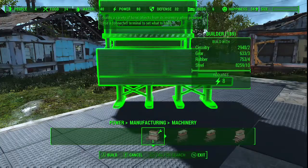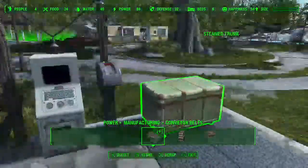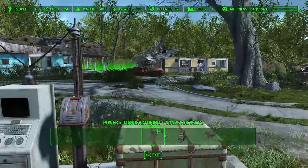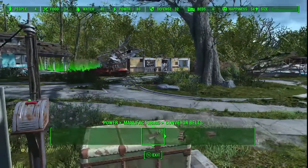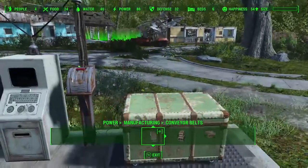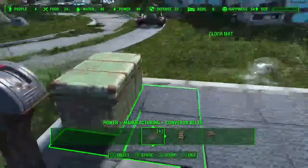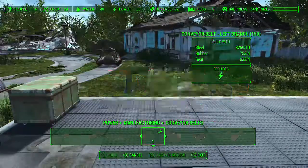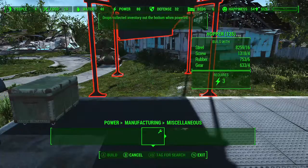These are the builders right here. I've got a container sitting right here — this is how I have it set up at Starlight. You can also connect it to your workshop so it just sucks things out of your workshop all day.